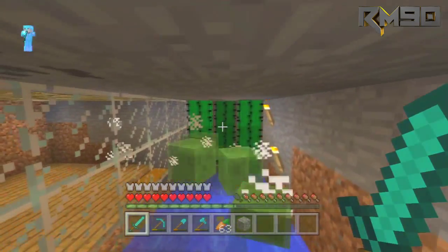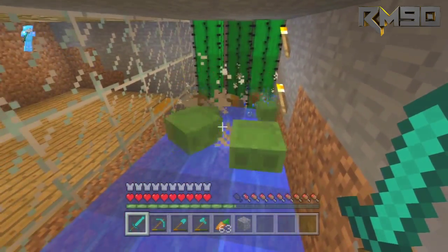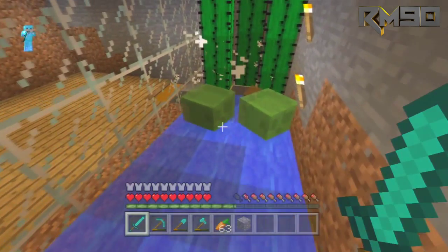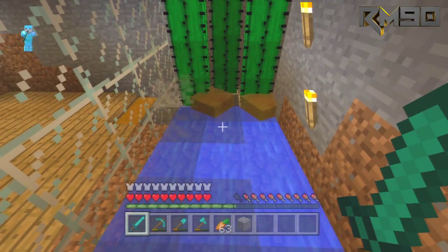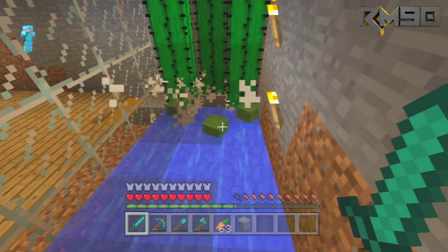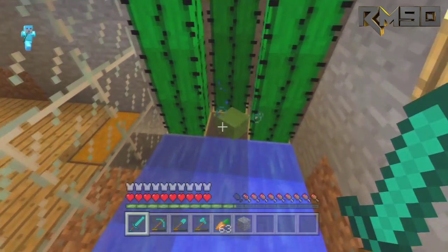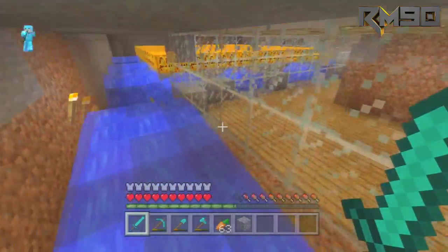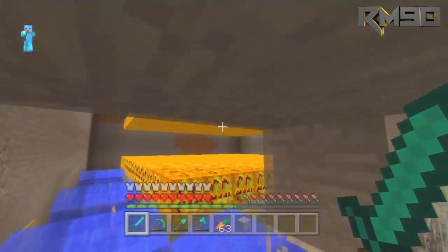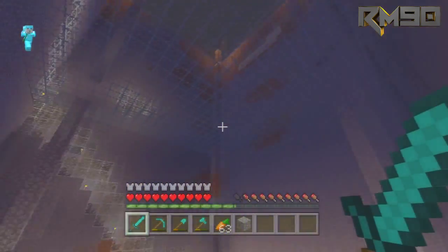The water pushes them to the cactus here and it ends up killing them, hurting them until they get to their smallest form. Once they're in the smallest form they drop slime balls. Once they die, they end up dropping slime balls and these hoppers catch them and push them into that chest. Let's go back up and quit cheating.